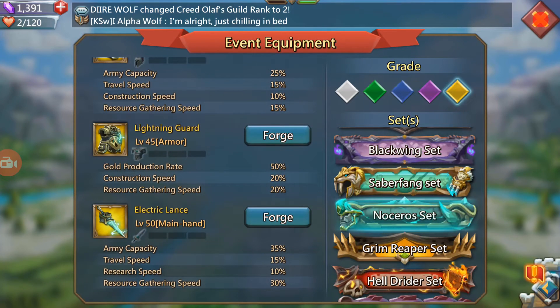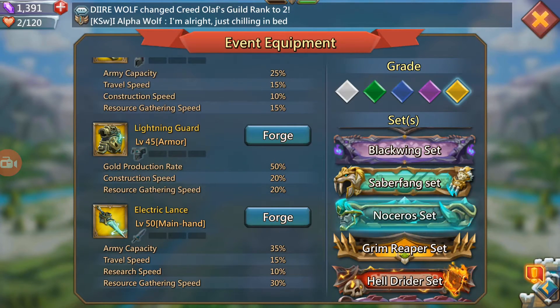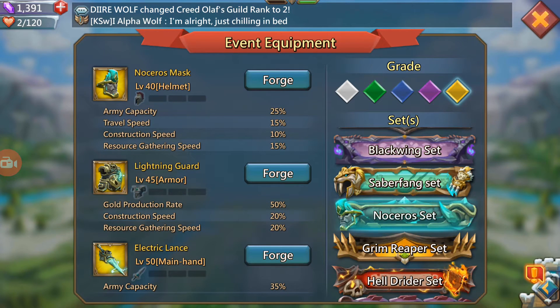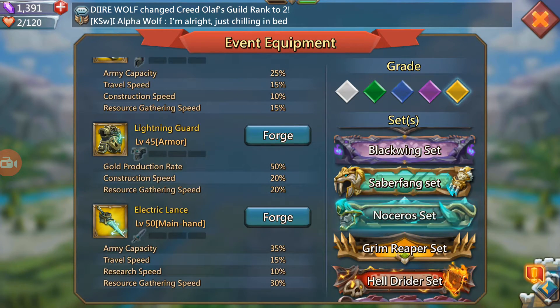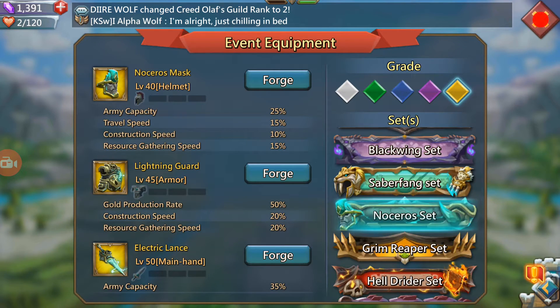The final item is the Electric Lance. It gives your army capacity, travel speed, research speed, and resource gathering speed. If you're planning to get a main hand for research, I think this is the only one — the only main hand for research.